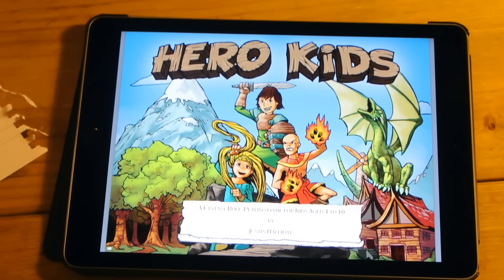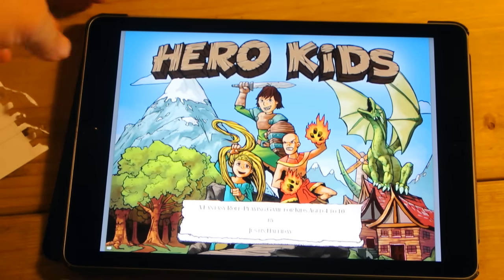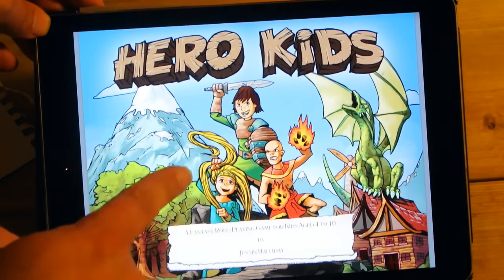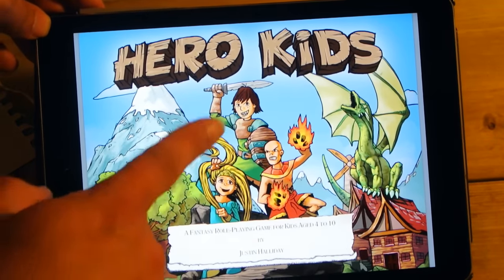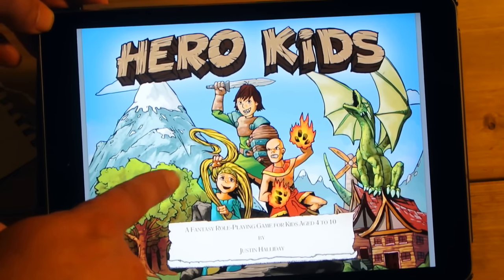Hi guys, we're here today with Robin and Oscar. Say hello Robin. Hello. And Oscar, say hello. Hello. And we're playing a tabletop role-playing game called Hero Kids. We're going to use one of the adventures that comes with this. I downloaded the game from DriveThruRPG.com.